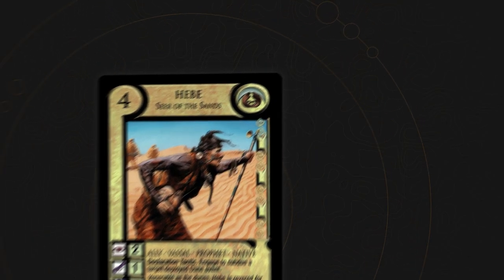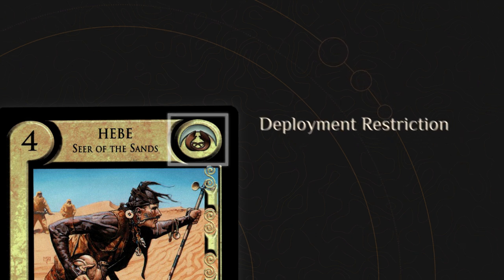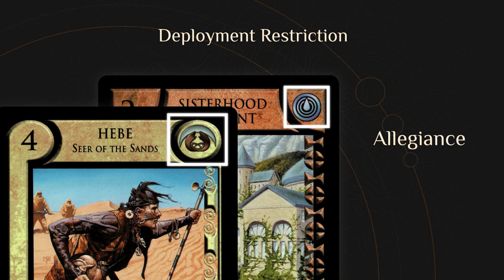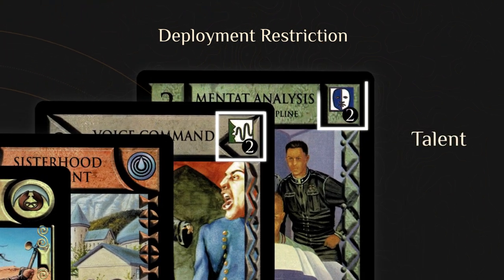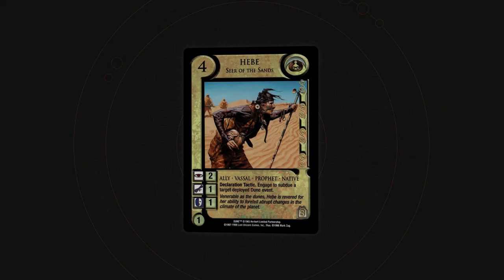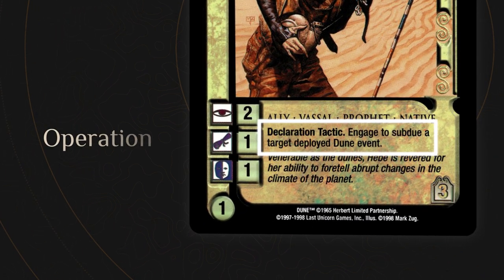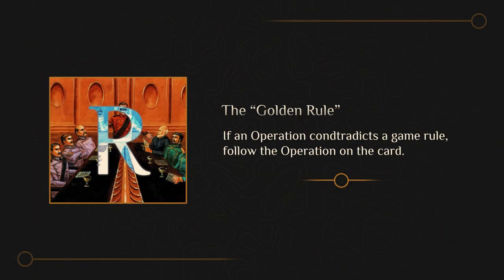In addition to a deployment cost, some cards may have a deployment restriction. There are two types: a card's allegiance, which is indicated by the symbol of one of the Imperial Powers, and a talent requirement, which is indicated by a talent icon and a number. These will be explained in detail later. A card's operation is found underneath its subtype, and explains the effects the card has during play. In the Dune CCG, if an operation contradicts a game rule, follow the operation on the card.